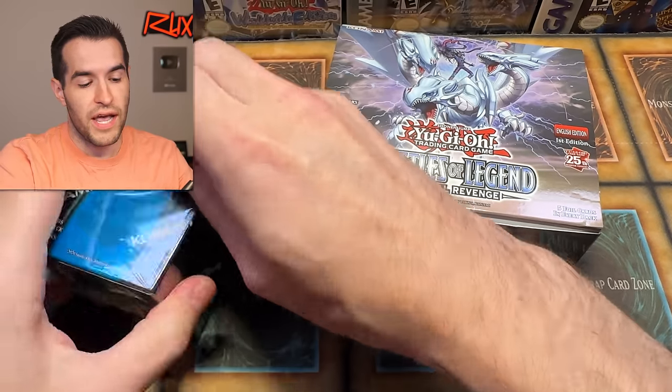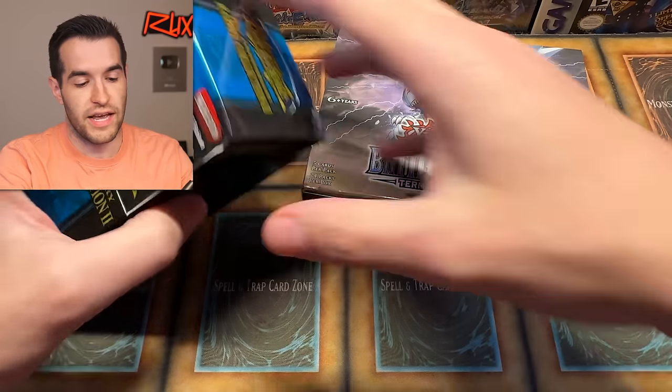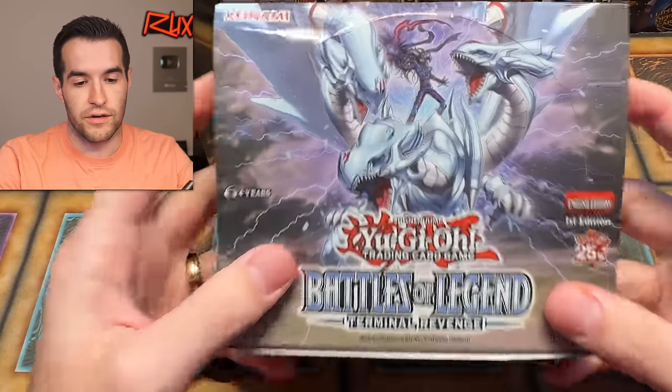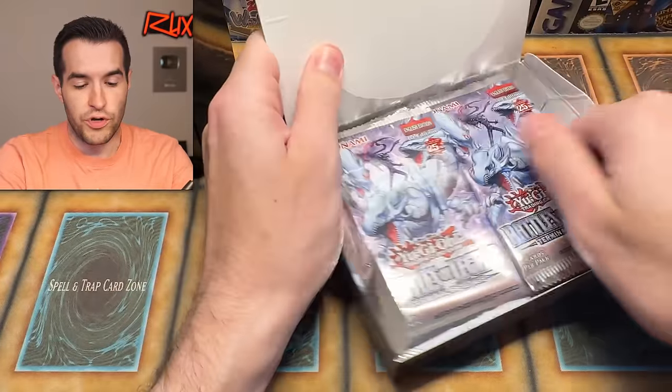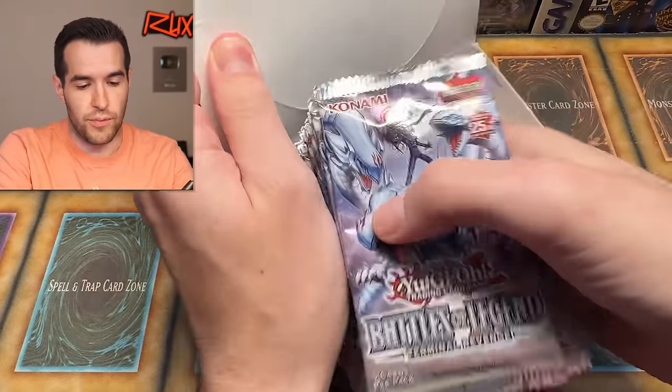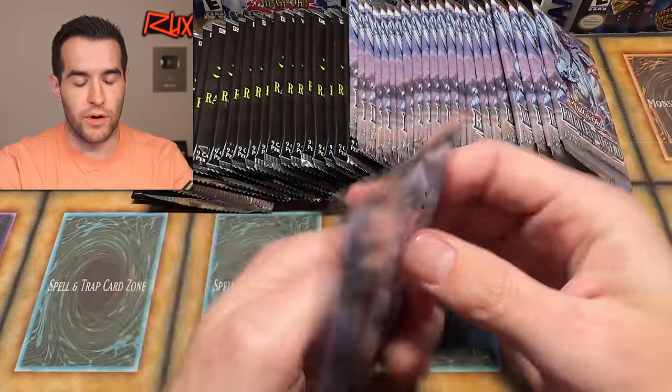It's going to be pretty insane, so make sure you guys are there. We're going to be opening to get the Legendary Dragon Master Magia, which will be pretty amazing because that card is really awesome looking - really cool, iconic monster. If we do get it, it's going to be pretty awesome. So let's start the battle and see who can win.